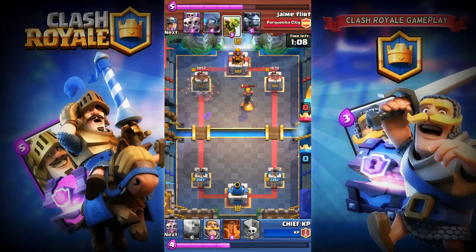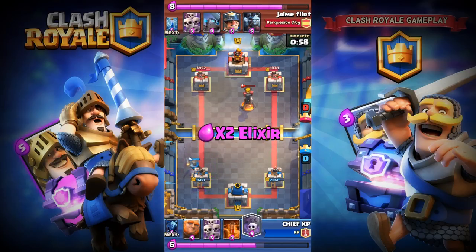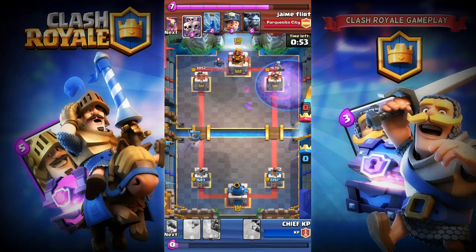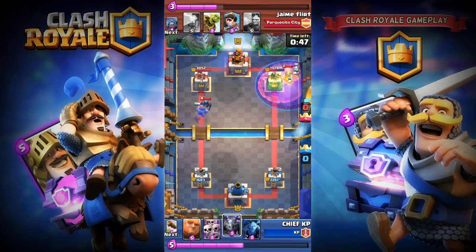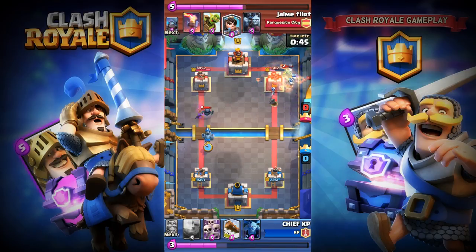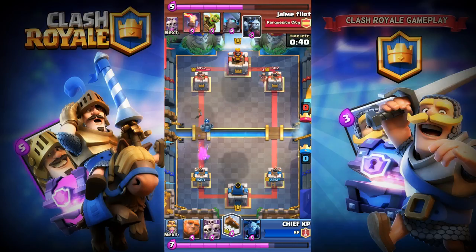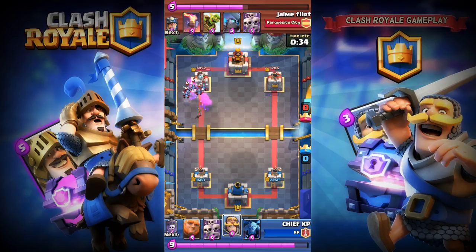He's got Goblin Barrel, so he's gonna Goblin Barrel that. I'm gonna place my Knight on the left-hand side — Knight took them down there. I'm gonna place my Graveyard and Poison, so he has Skeleton Army and is totally spent. My skeletons were able to deal some damage to his tower, and I'm gonna lock the Princess as well. My Mega Minion is going after his Mega Minion and gonna take them down.